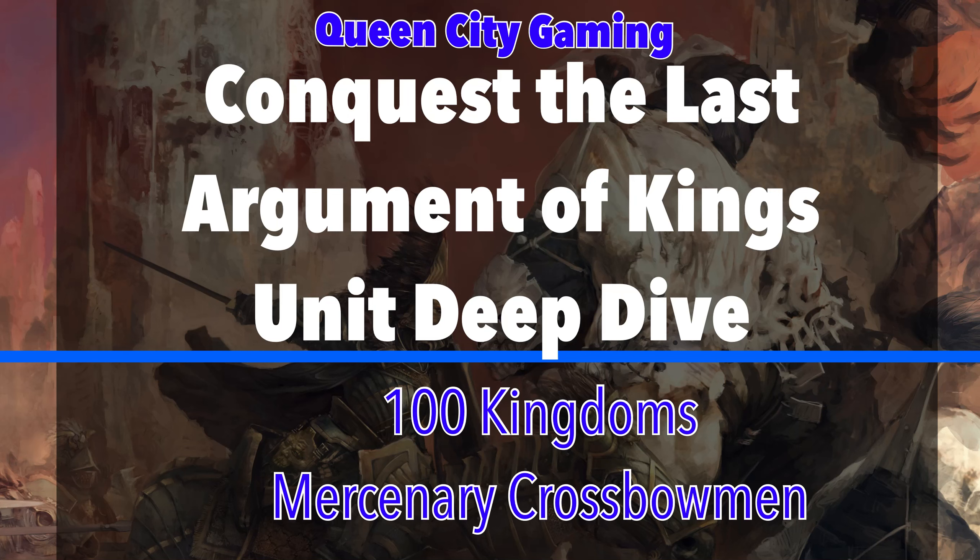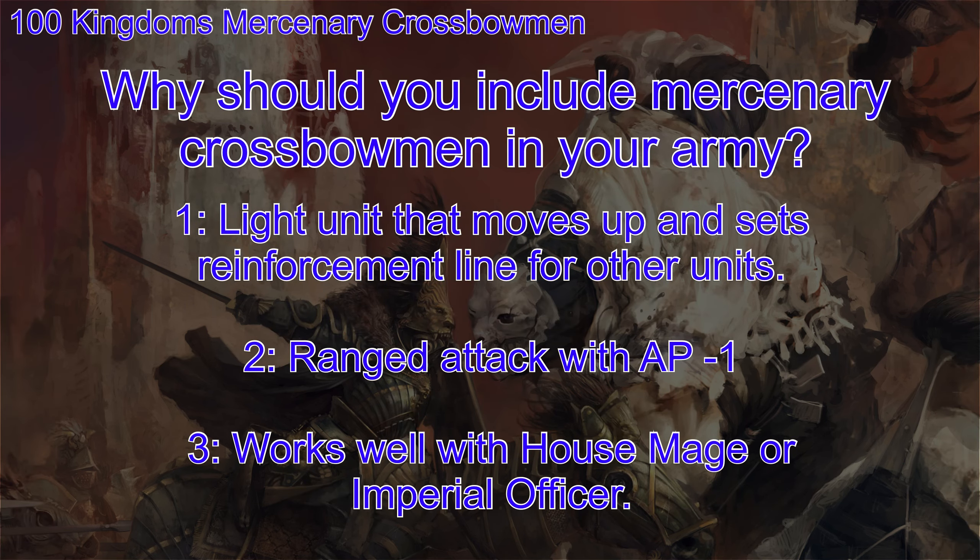Today in our unit deep dive, we're looking at the 100 Kingdoms Mercenary Crossbowmen. You should keep these guys in your army because they are a light unit, so they come on the table first. They have good movement and set a good reinforcement line for your other units. They're a great ranged option with minus 1 AP when they shoot, and they also work well with a lot of characters in this army — especially the Household Mage, or more importantly, the Imperial Officer, who has some amazing buffs that take these guys to the next level.